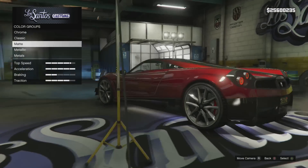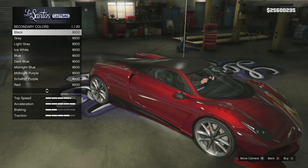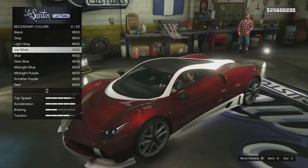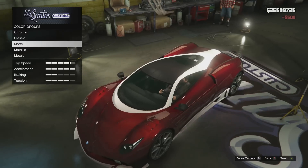Now for the secondary color, we can color all those accents. Red looks good with black as well as white. I have the matte black on there right now, but I'm thinking the white is a cooler accent on the car. I think the white actually looks nicer, so I'm going to put the matte white on there so it doesn't have too much pearlescent shine, though it still gets a little bit — and that looks nice.